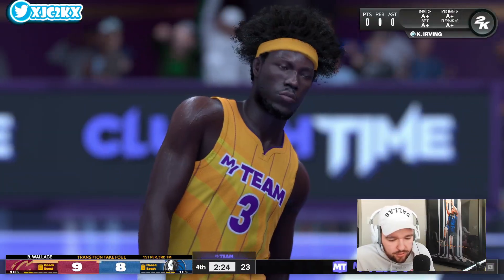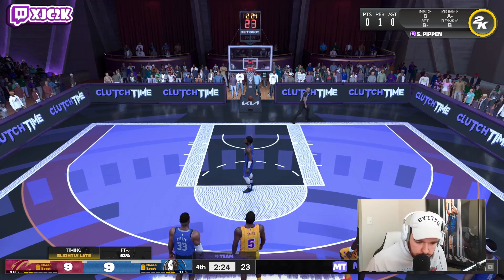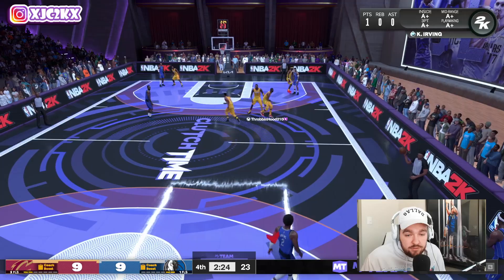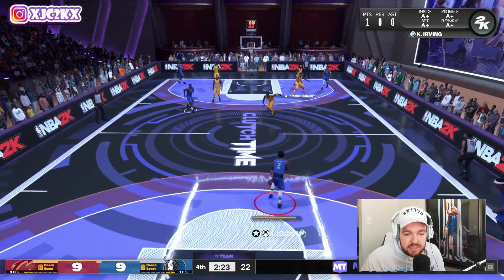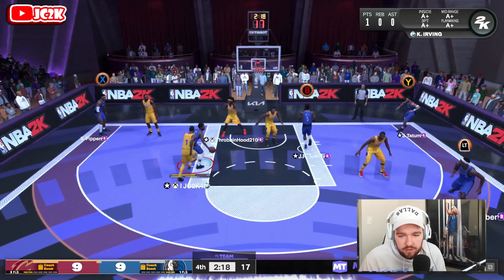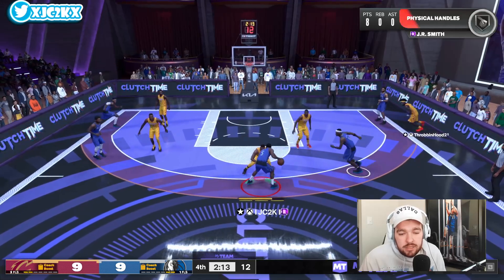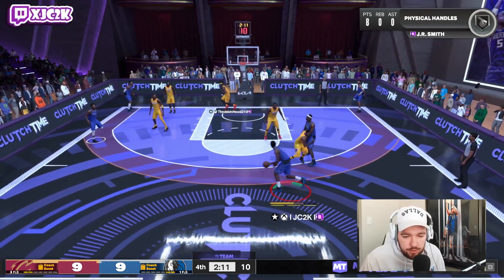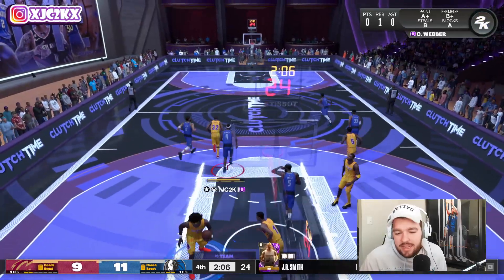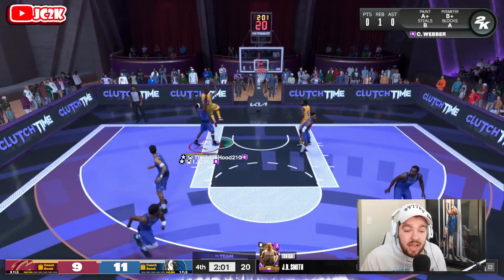We get a transition foul, and Kyrie knocks down the free throw to tie the game. All of a sudden we've gone from down three to tied with the ball. Let's get a pick and pop going here. JR attacks the rim again — he lays it up and in. His athleticism is really showing off. He's got 84 speed, which is pretty high for a shooting guard right now. 90 driving dunk, 89 three-ball — that's really, really good.